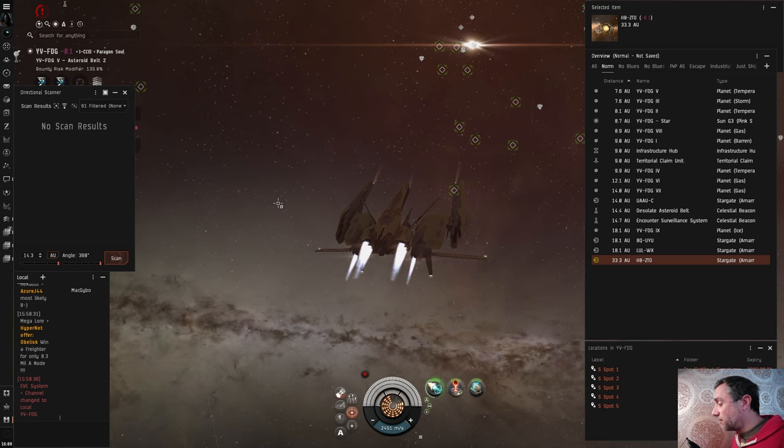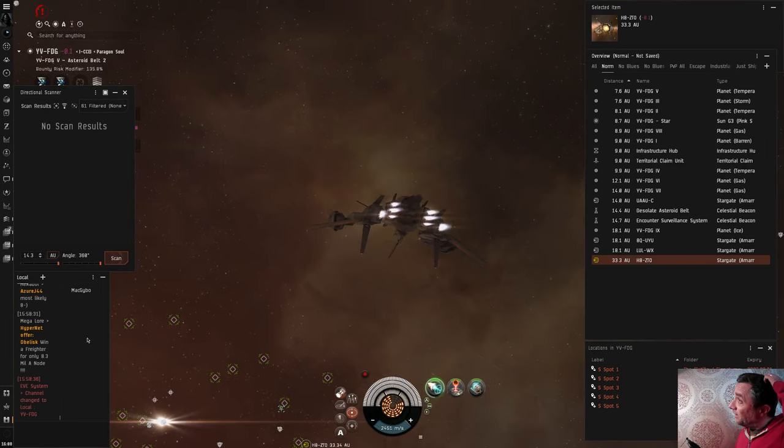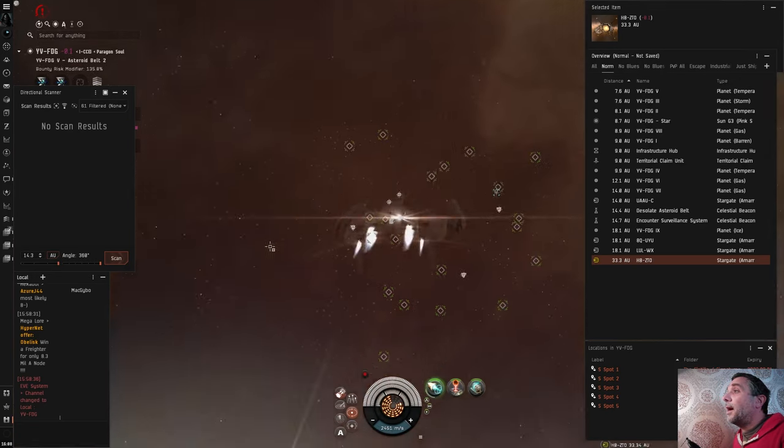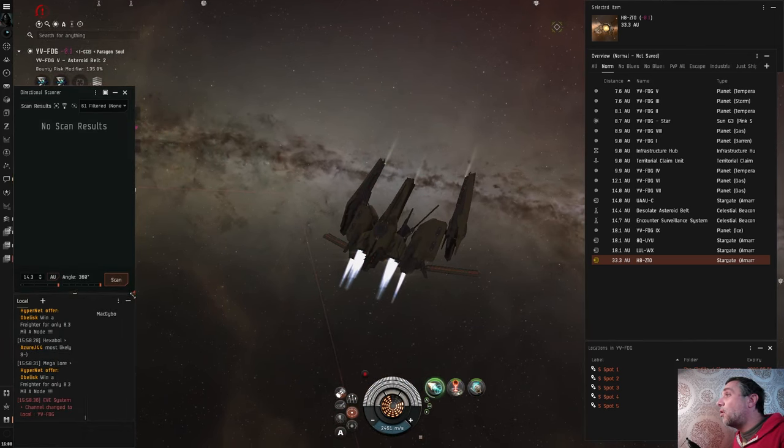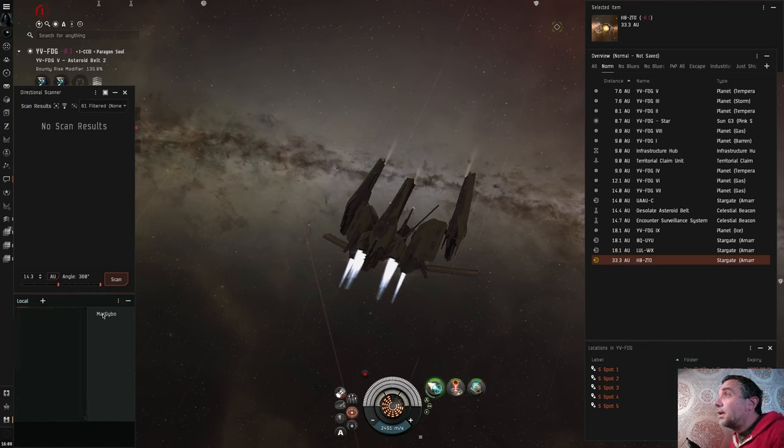Being in nullsec means people can bubble gates — these are warp disruption bubbles. If you get caught in one they can pull you out of warp, pull you out of where you want to go on a gate — these are obviously going to be problems. That pilot came into system and left again. I don't know how organized this alliance is, so I don't know whether that pilot would have reported back that I'm here.